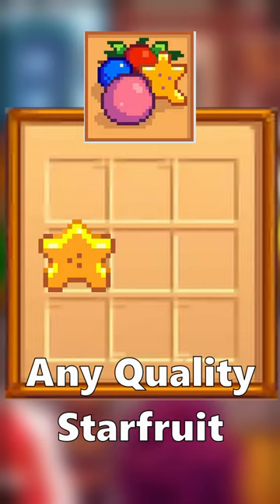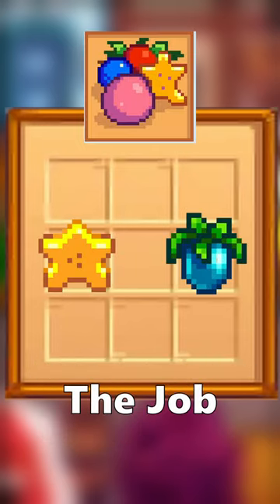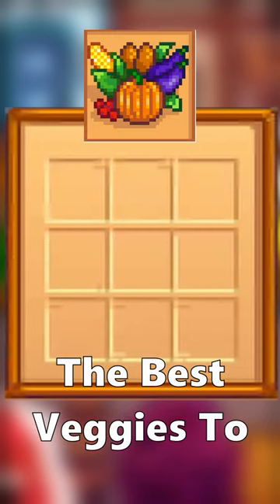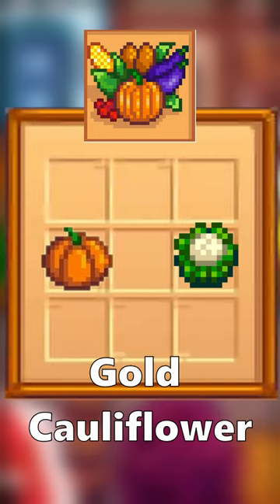In the Fruit Category, any quality Starfruit or Ancient Fruit does the job. From the Mines, you can bring a Diamond or Prismatic Shard. And lastly, the best veggies to bring are Silver Pumpkins or Gold Cauliflower.